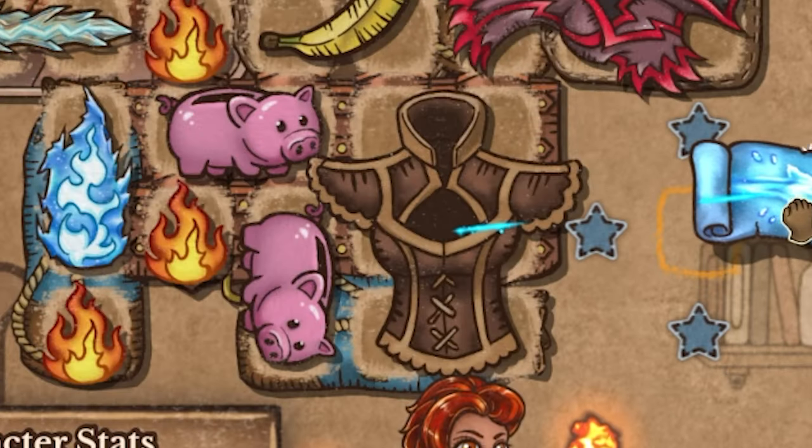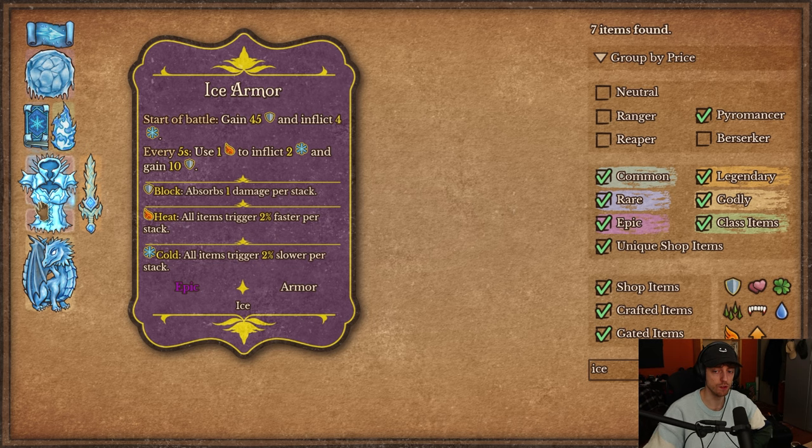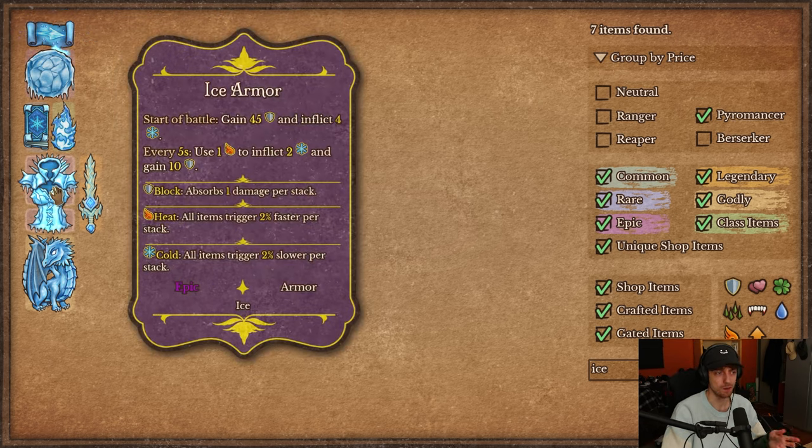Ice Armor is created by combining leather armor plus another spell scroll. At the start of battle, you gain 45 armor and inflict 4 cold — which is better than using the spell scroll since that's only 4 cold for 9 seconds total. Every 5 seconds, you use a heat to inflict 2 cold and gain 10 armor. Five seconds is very slow, and it eats your heat. But 1 heat to 2 cold seems like a good trade-off, and the 10 armor is a bonus — if you can speed this up, it's a pretty good effect.